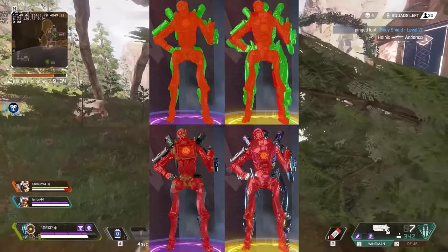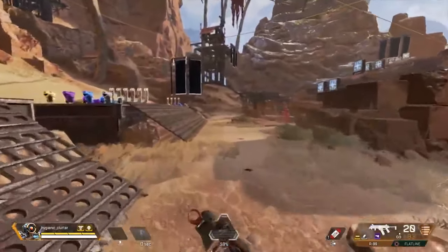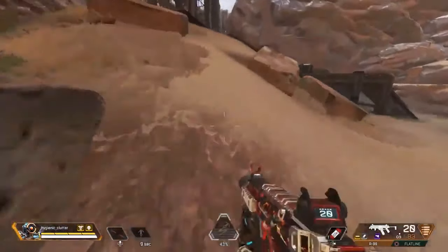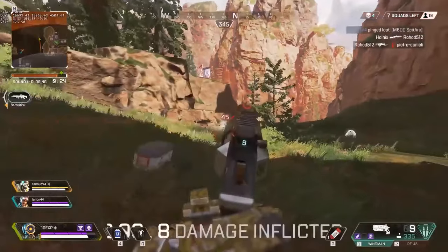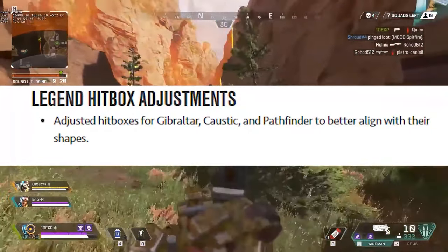In the earlier seasons, not only did Pathfinder have a smaller hitbox, but he also enjoyed a fixed 15-second cooldown on his grapple. This cooldown remained constant irrespective of the quality or distance of the grapple, and this factor significantly contributed to Pathfinder being a dominant meta pick during those initial seasons.